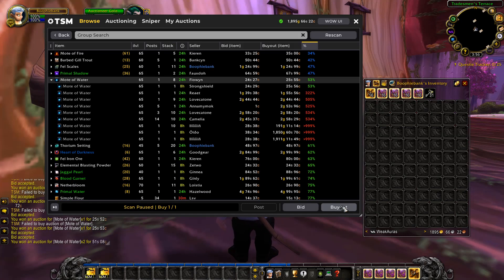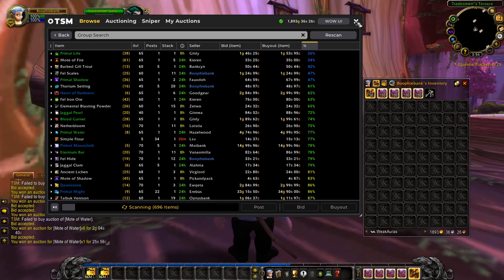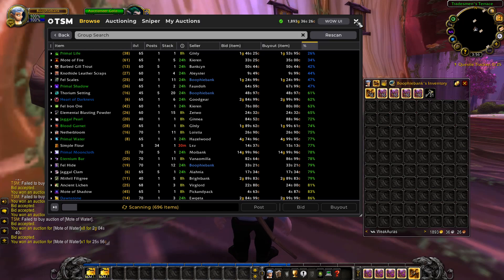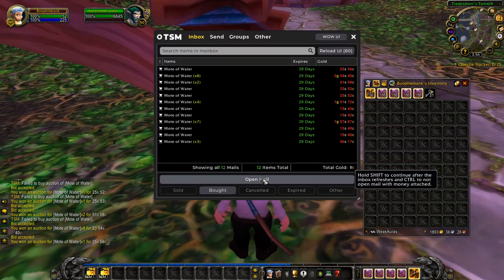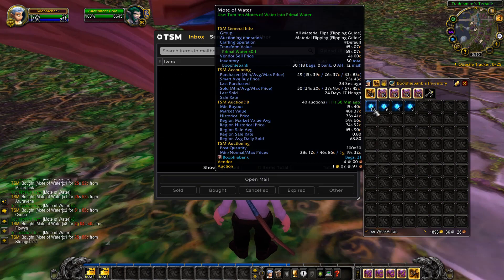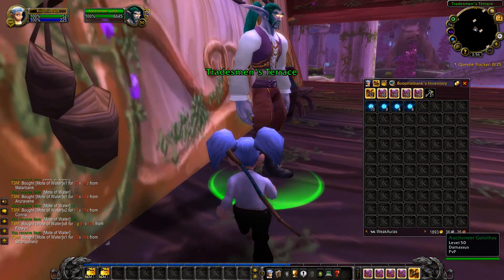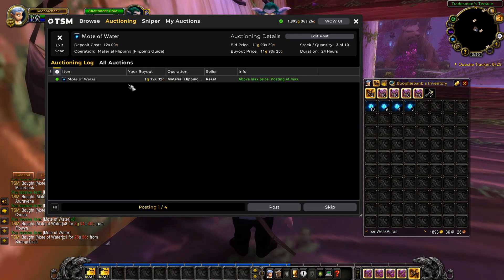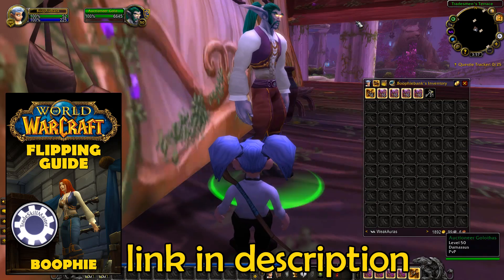This is as simple as it gets — just run the scan, and there's a whole heap of items to keep scanning. If you want a quicker scan, do fewer groups. You buy them up, then come over and relist. We just bought these Motes for 15 silver each, and now we're reselling them for 1 gold 19 silver. It's very automated with my TSM settings, which you can find in my flipping guide linked in the description.